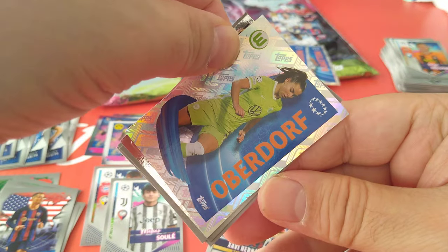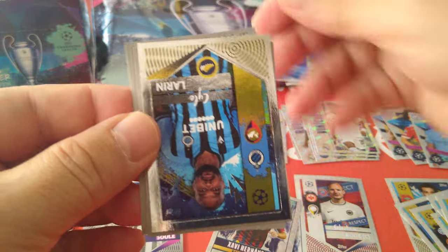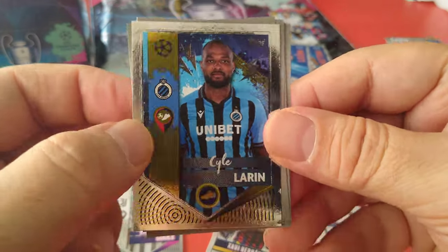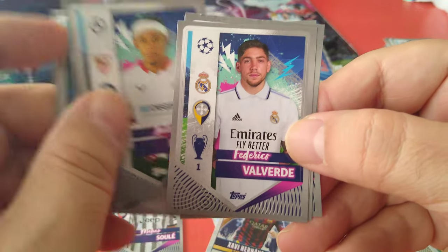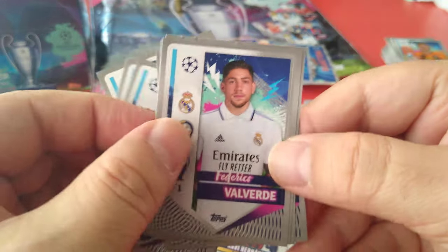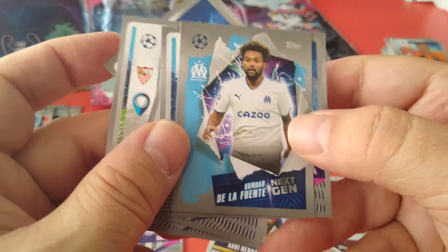Women's team — Oberdorf for Wolfsburg, nice shiny. Next is Laren — another one, that's a double. Alvarez, Laporta, Mendes, there's Koundé from Sevilla — he's at Barca now. Valverde, Uribe, next gen De La Fuente for Marseille.